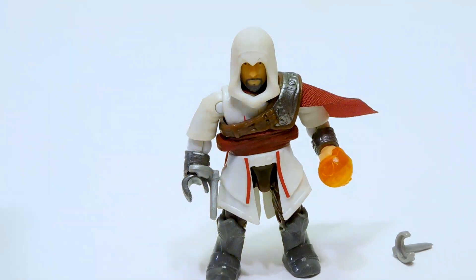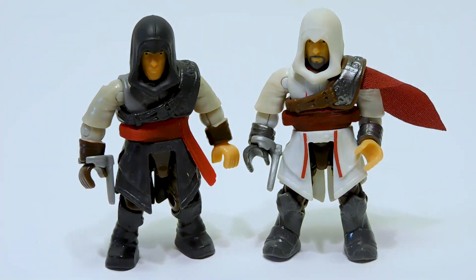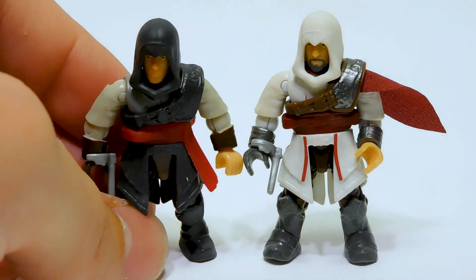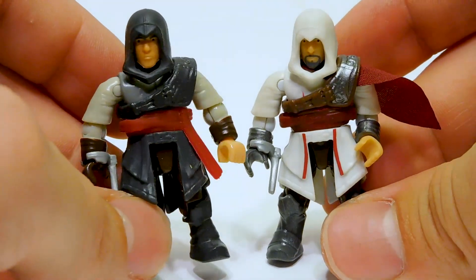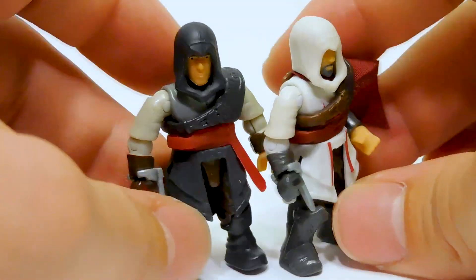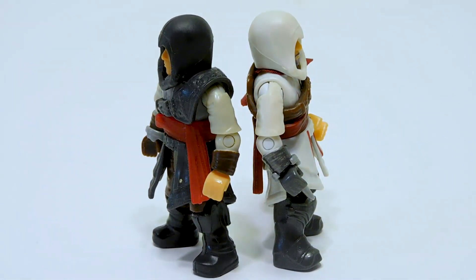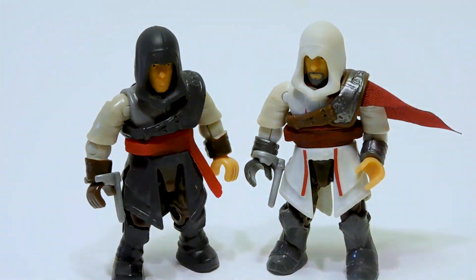Let me grab the other Ezio I have for comparison. So this is the version of Ezio that came in the castle set — I don't remember the name now, it was like a castle tower with a little piece of a wall, Ezio, and another Borgia Guard. This is his shadow robes — the dark robes — and this is young Ezio. And then we have older Ezio in the white. The white is definitely more iconic, but the black seems more helpful for sneaking. They both look pretty cool side by side. I just realized I could do like a Revelations cover using these two — that might be a good Dust It Off photo project.